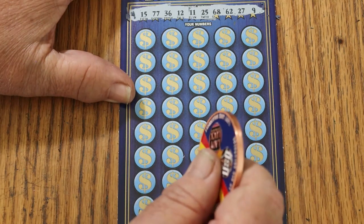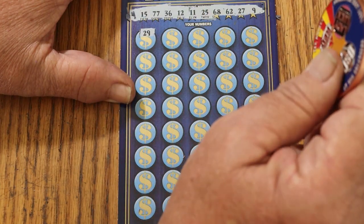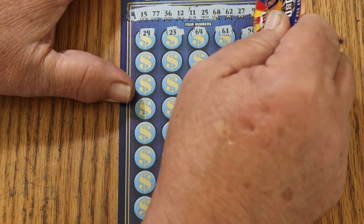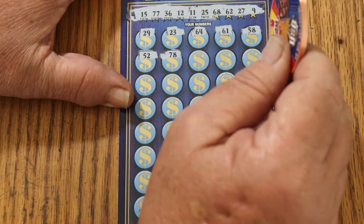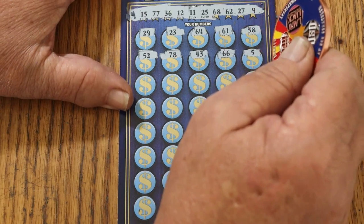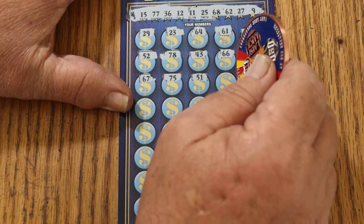The winning numbers are: 15, 77, 36, 12, 11, 25, 68, 62, 27, and 9. A lot of numbers on this ticket — they go up high. Scratching the grid: 29, 23, 64, 61, 58, 52, 78. Looking for a nice big fat multiplier. 43, 66, number 5, 67, 75 — not used to numbers that far up in the spectrum.